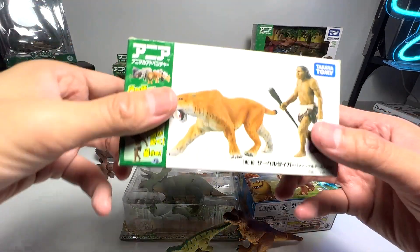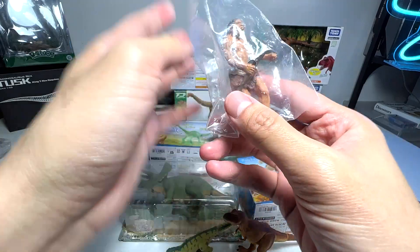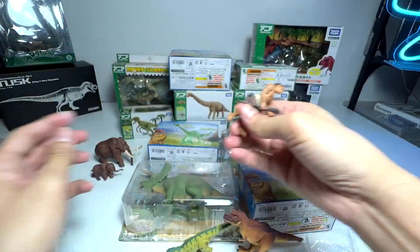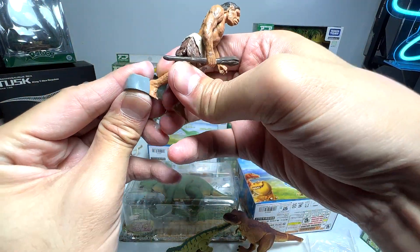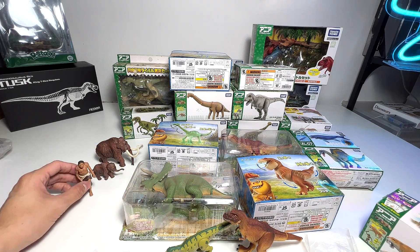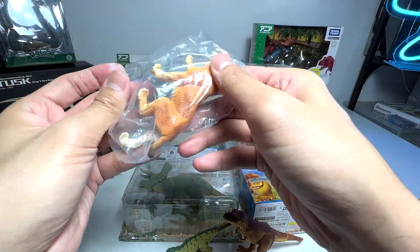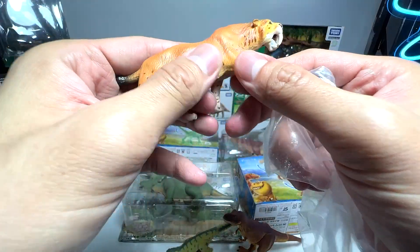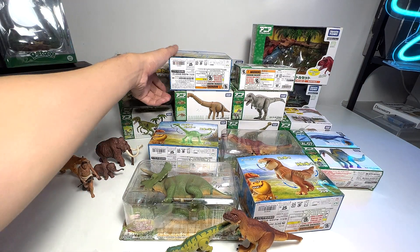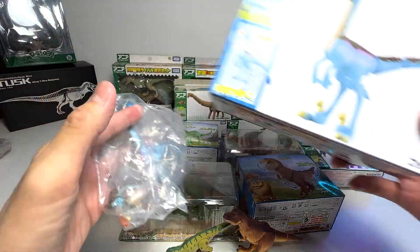Here is the Smilodon and a Homo heidelbergensis, which is a prehistoric man. It's a really beautiful figure. It comes with a rock so you can attach it to the back of the feet to provide some stability. You can display this figure like this — very cool. The Smilodon is also a very beautiful figure. I haven't seen this figure for a long time. After this I'm going to take a wet wipe to clean it up.